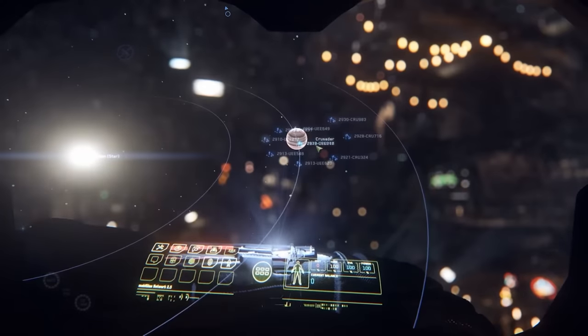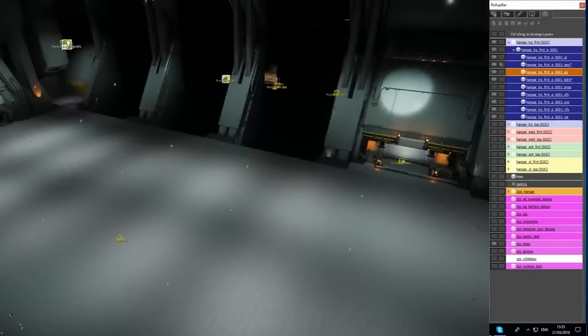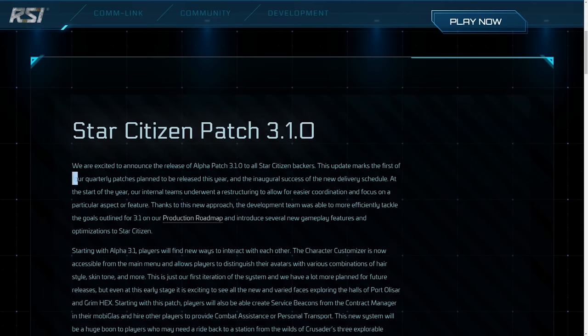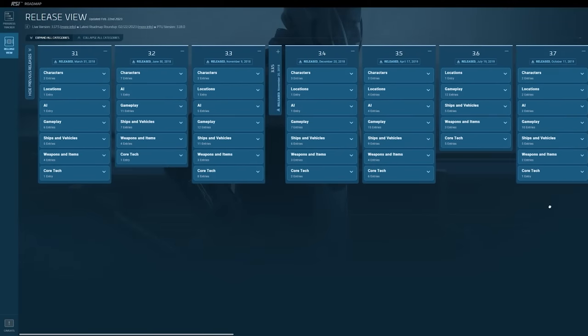The idea of updating the game based on when content was ready led to a lot of waiting back then, just as it has now with 3.18, and how it will likely be before 4.0. This is why the update model since 3.0 has changed to a time-based schedule rather than a content-based schedule. If you don't believe that, just look at the last 17 major updates.